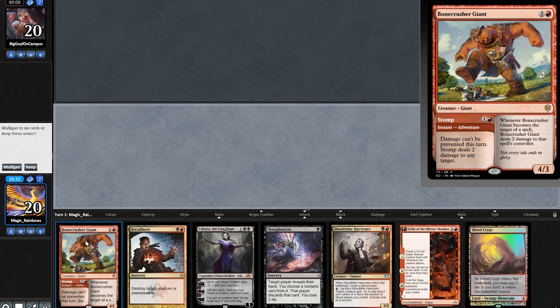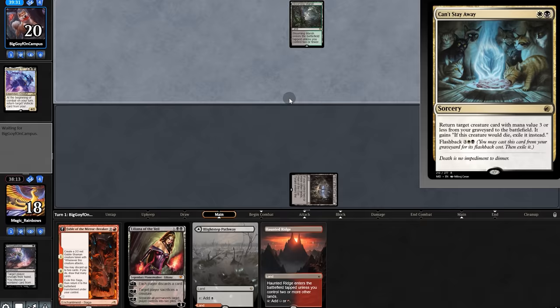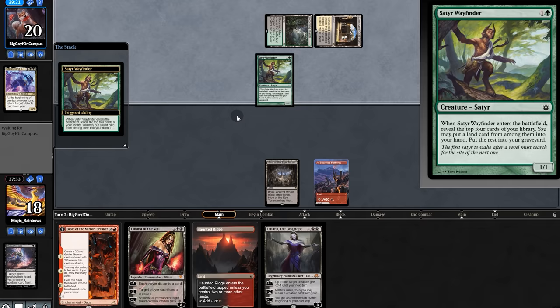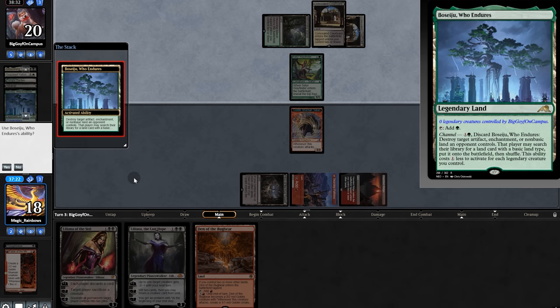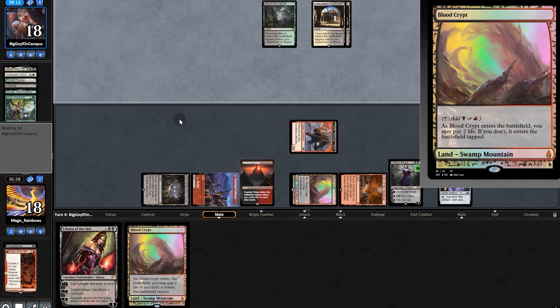On to the next match. Opening hand — one land but we'll keep. Thoughtseize reveals a Greasefang combo deck. We take the Greasefang but they could reanimate it. Liliana the Last Hope for us. We play land and pass. They don't have anything from the graveyard. We exile Parhelion. We play land, then Fable — but they counter Fable. At least we get a land. We now have Lily, but it's more important to get the man land online and exile Greasefang.